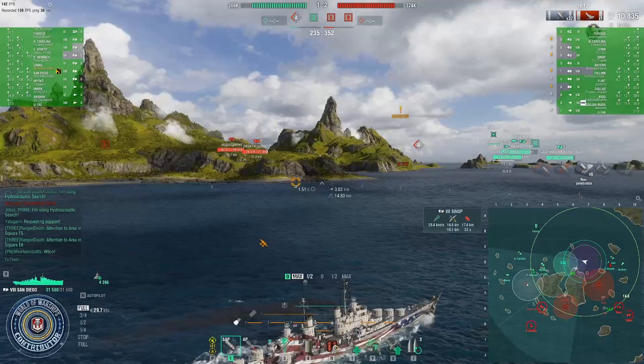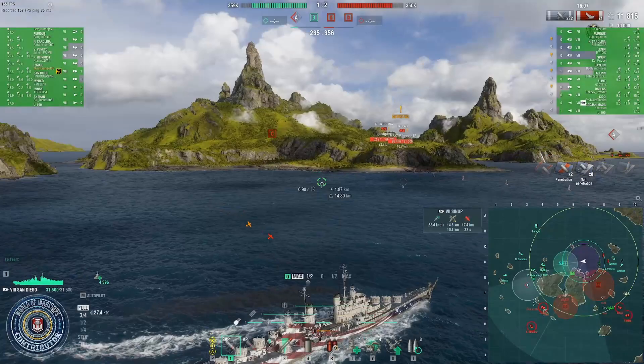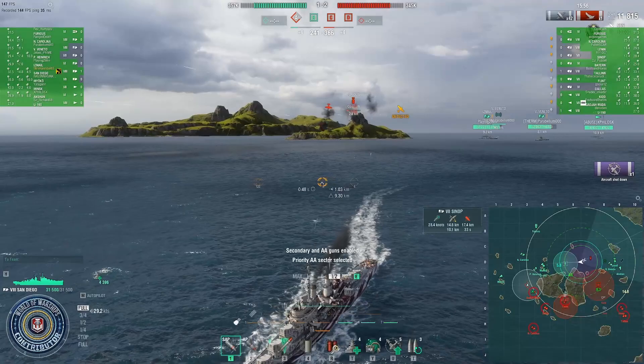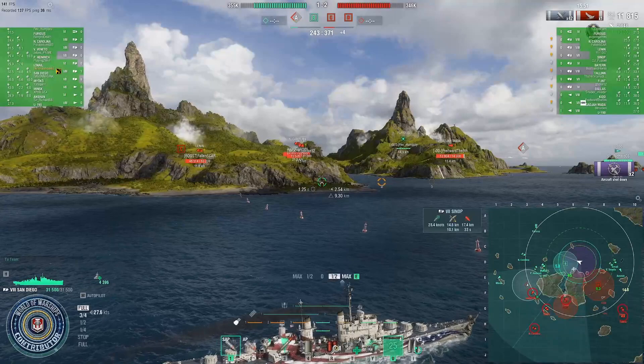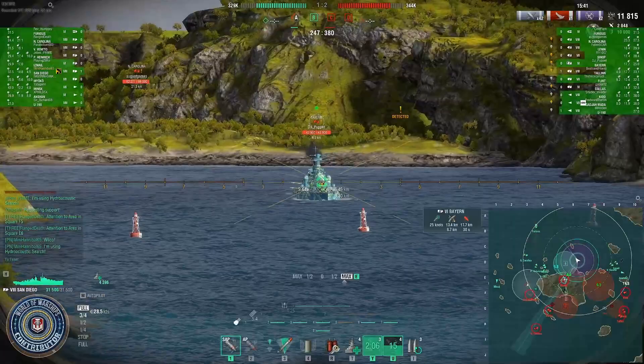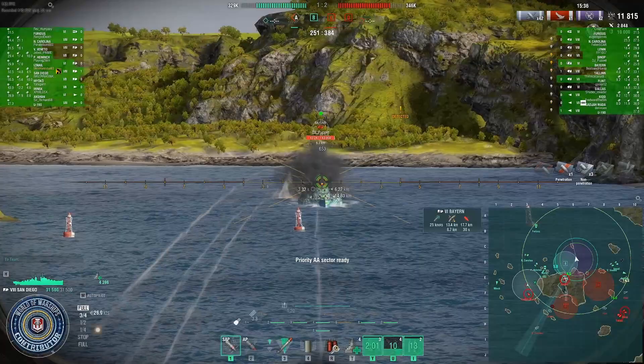The torpedoes are a gimmick — it's nice to have them, but the 4.5 kilometer range means they are a last-gasp play, because most of the time you'll get blown to shreds trying to get close enough to torp something unless it's a light cruiser or lower tier. One of the really intriguing things though is the AA suite — it's ridiculous, and you can absolutely make a case to spec the ship for anti-aircraft because you will just melt the planes.